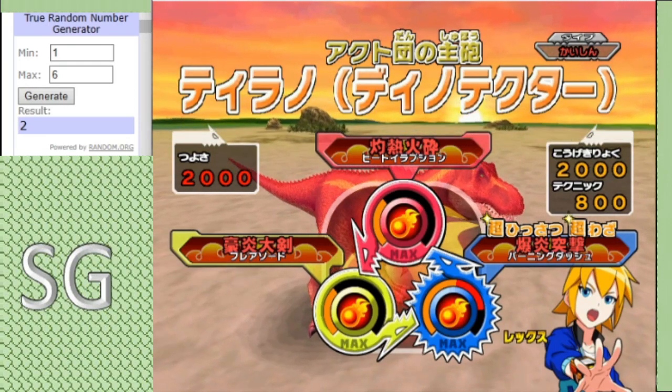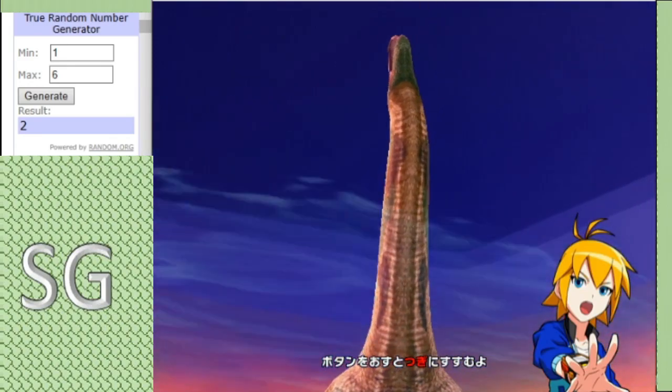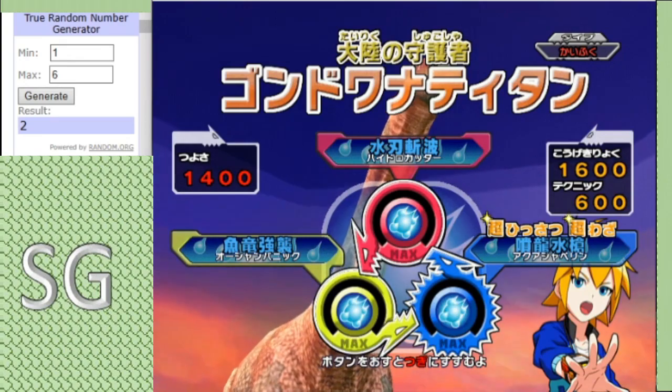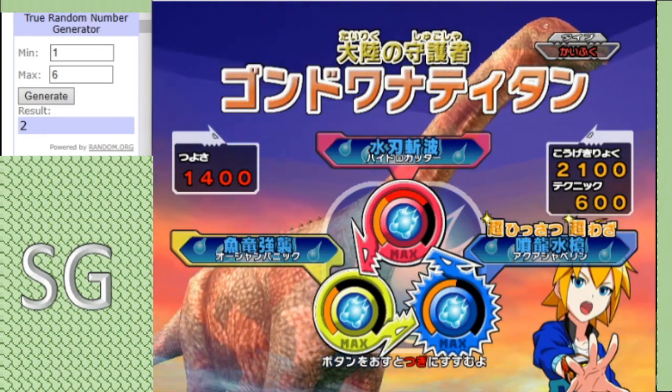But as I said, the cost is that they cannot swap. And if they do get Ultimate Fire knocked off, the opponent will get a bonus point. Anyway, backing it up we have Gondwana Titan, boasting a moveset of Hydro Cutter, Aqua Javelin, and Ocean Panic.